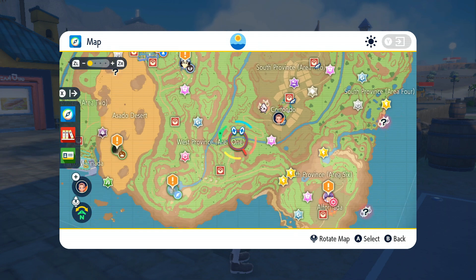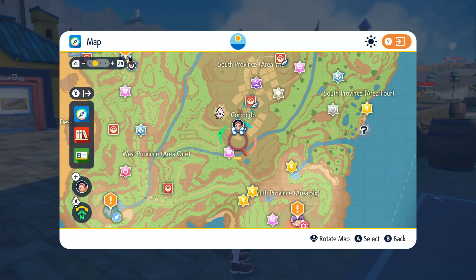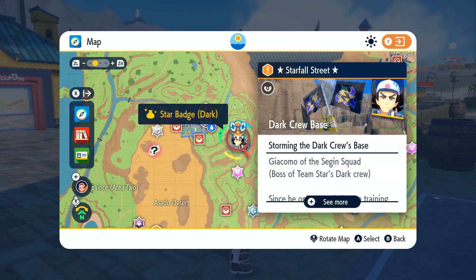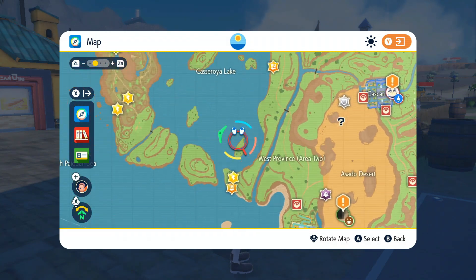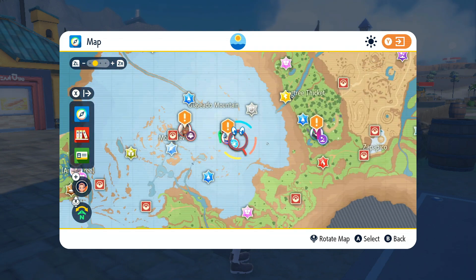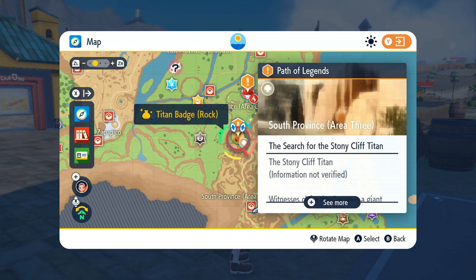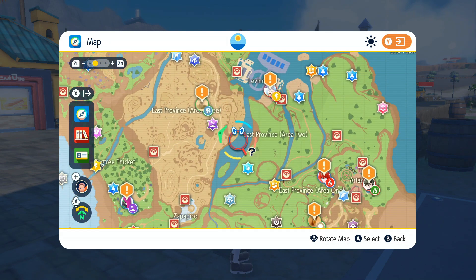After that, the Electric-type gym is where? Okay, the Red or Victory Road. God, this map is not great. Titan Badge Ground, Titan Badge Flying, Gym Badge Psychic, Gym Star Badge. Where the fuck is Electric? Dragon. Normal. Ghost. Ice. Fairy. Poison. Steel. Electric is all the way over there? Jesus. How am I supposed to get over there?